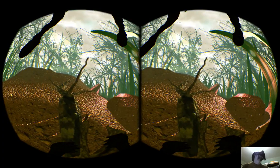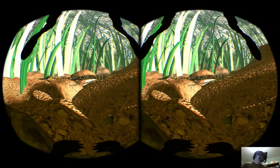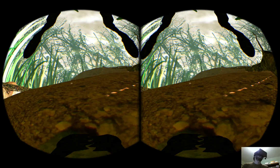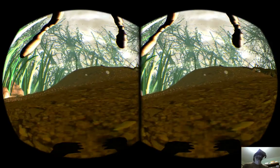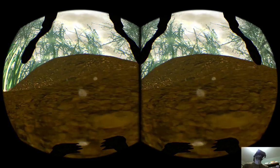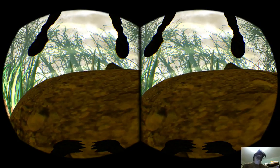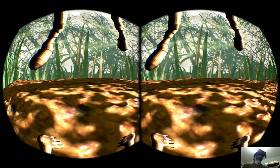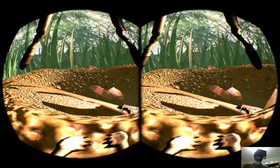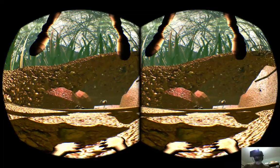So this worked out pretty well. I can make a few small changes to the project, but Oculus makes it pretty straightforward for something like this in Unity. I've just replaced the character controller, and I took away the head bob, because head bob might be a little bit, you know, a little puke-inducing.